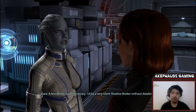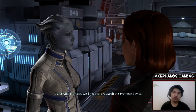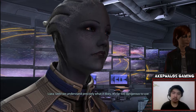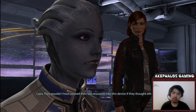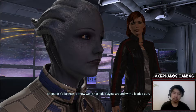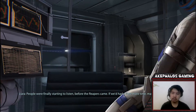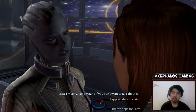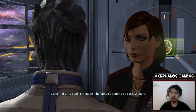Looks like you brought more than just that drone from your ship. A few things were necessary — I'd be a very silent Shadow Broker without data feeds. So you have access to your resources? What I can get. We'll need it to research this Prothean device — until we understand precisely what it does, it's far too dangerous to use. Did the Protheans actually complete this weapon? They wouldn't have poured their last resources into this device if they thought otherwise, but we really need to find out just what kind of weapon they left us. It would be nice to know we're not kids playing around with a loaded gun. The thought means a lot, Liara. It's good to be back, Shepard.